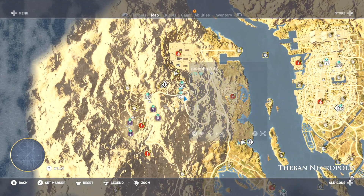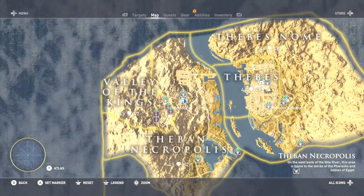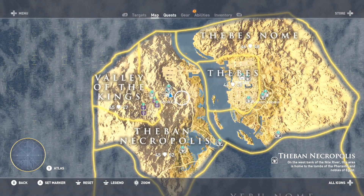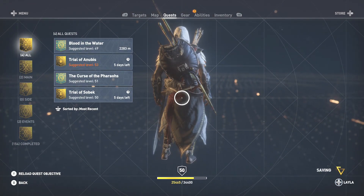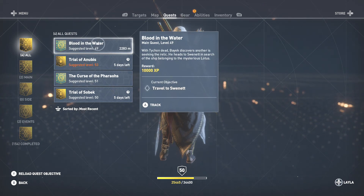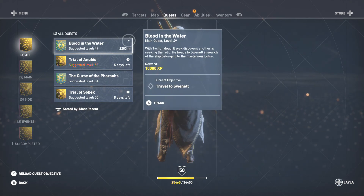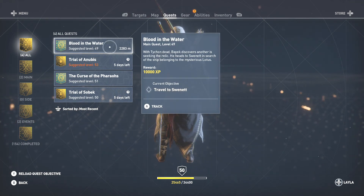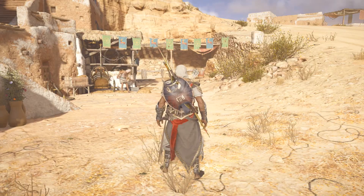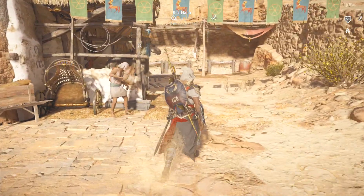What you're going to have to do is fast travel to this area which is Set Ma'at, right around the Theban Necropolis. You would probably be at this point — the level 49 main quest Blood in the Water — so you have to be within that particular point in the campaign, or you can just keep on checking whenever whatever feels best for you.